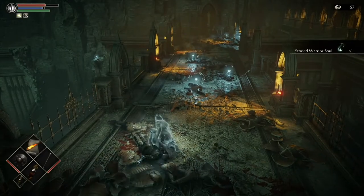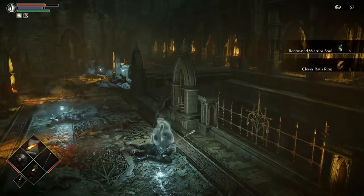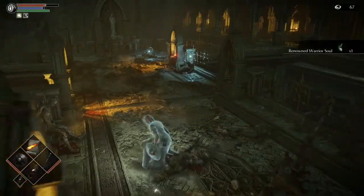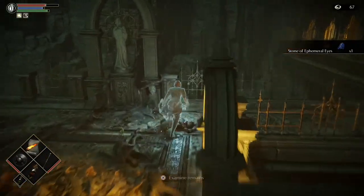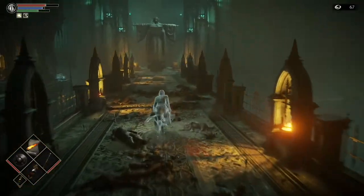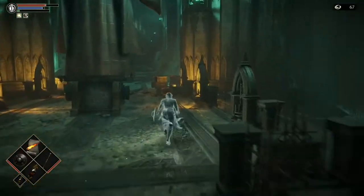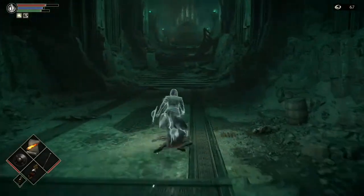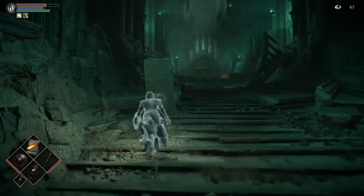Loot all these items here - there's another renowned warrior soul, a stone, and here we've got the warden's key. Once we're ready we're going to head back towards the statue, shooting out the arrows.